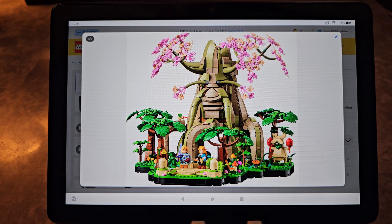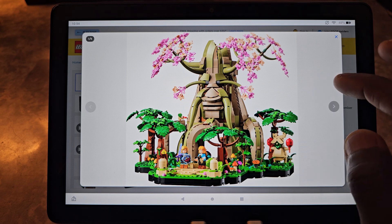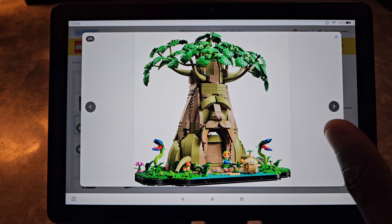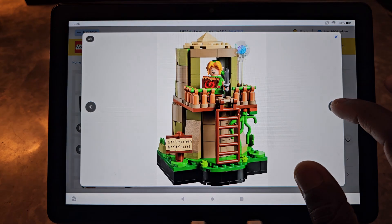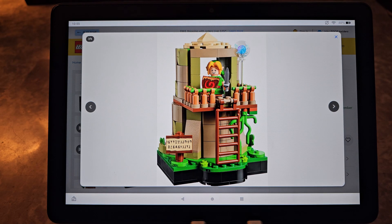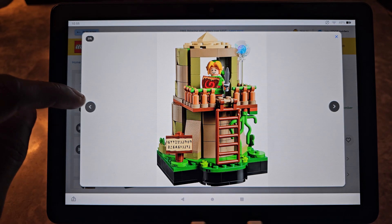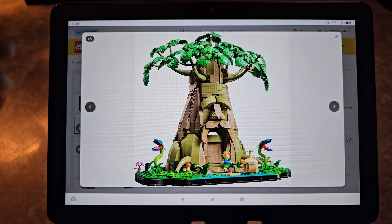I actually like the set a lot. If it was something I was going to purchase — which I don't think I will — I would definitely be looking at the Ocarina of Time setup, because this one comes with Link's little house build on the side. For those familiar with that game, he had his little house there near the Deku Tree. You also get the little sprite as well, which I think is pretty cool.